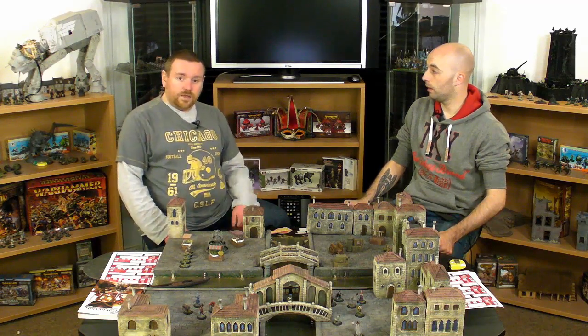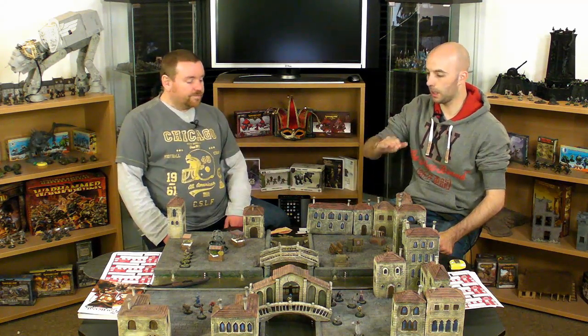When you deploy miniatures in reserve, you can choose which deployment you want them to attempt every turn. They can have an Assault move where they come on from your table edge - you don't need to roll for that, they can do it any time after the first turn. Sneak Attack requires a 9-up roll. The third option is a 7-up, and you come in from any table edge aside from your opponent's deployment.